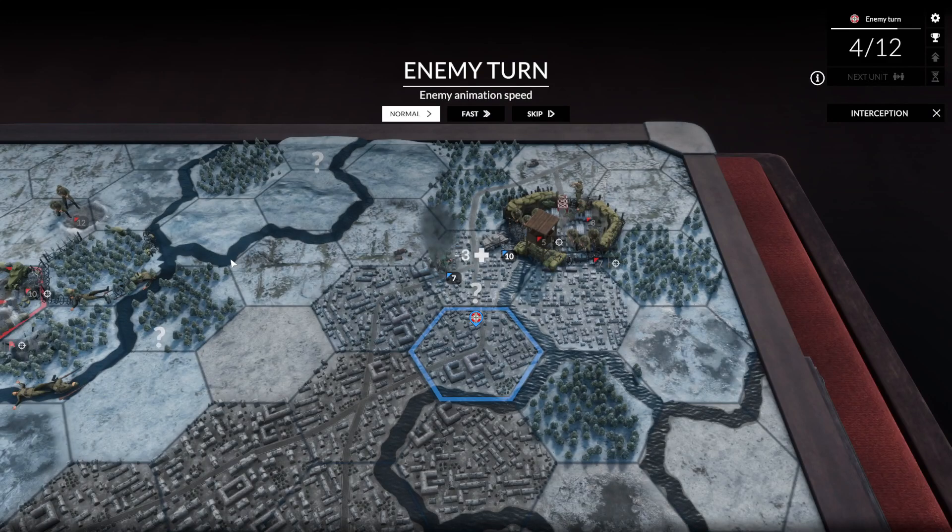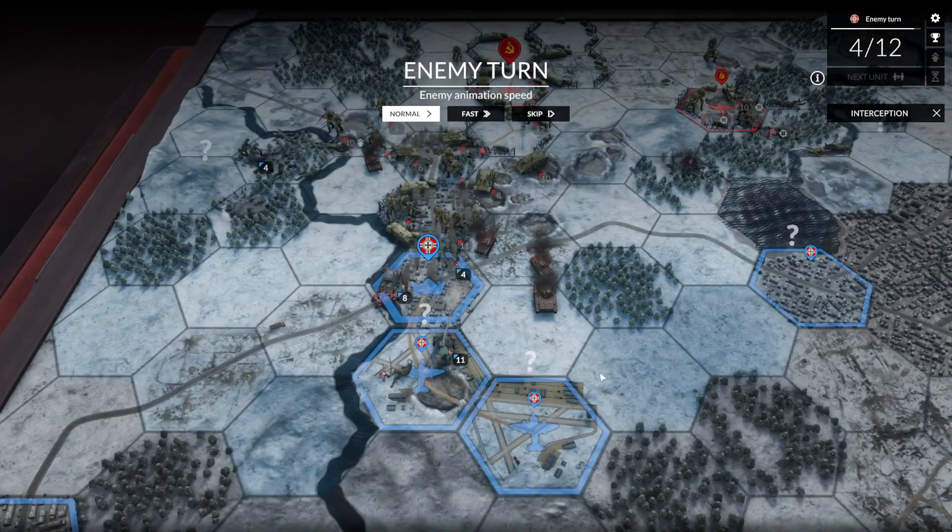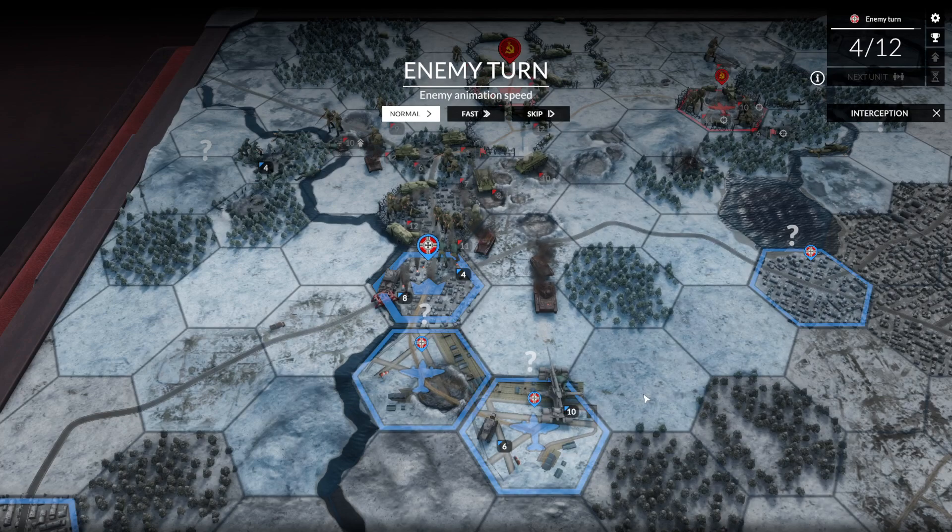Enemy armor is moving against our dug-in troops in the corner of Stalingrad. I feel like in a lot of these turn-based games, this would be one of those designs where you have to hold that spot or you lose the battle. But I don't see any indication that that is the case.